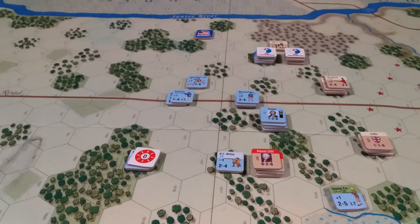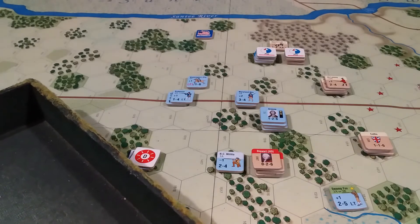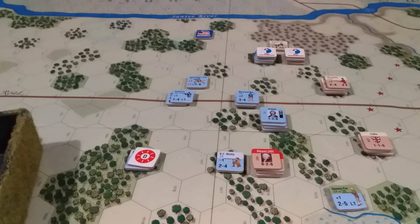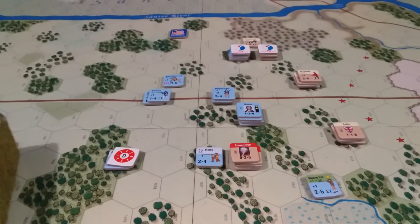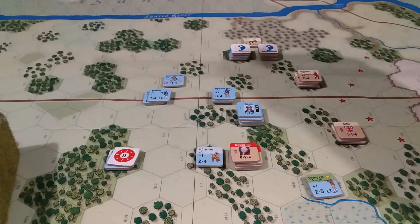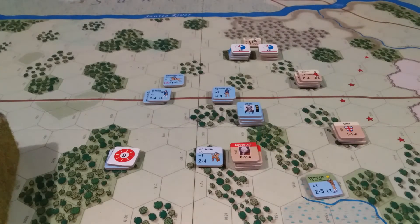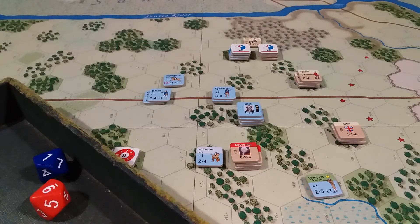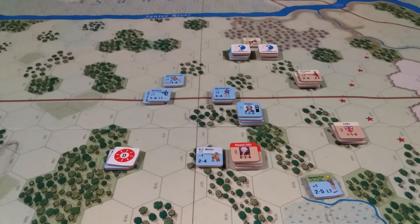We'll go straight on to turn two. The first thing is the initiative roll. Both sides have a plus one to their initiative, but the Americans really want the initiative this time, so they're going to use their momentum — now on a plus three against a plus one for the Brits. We get a nine which is ten for the British, and one plus three is four for the Americans. So the British are up first, and that hurt the Americans big time.